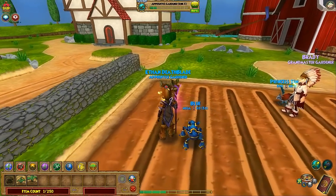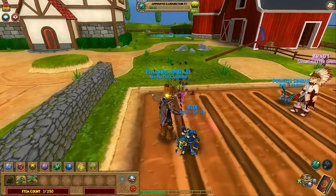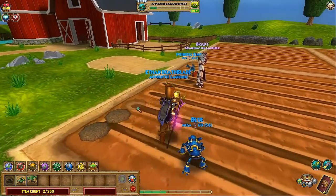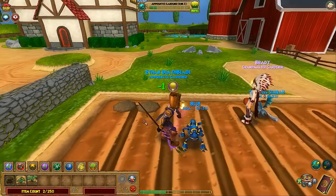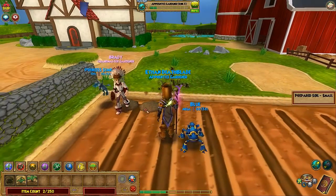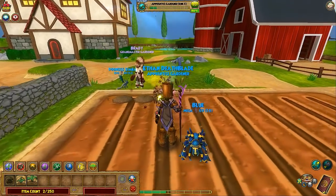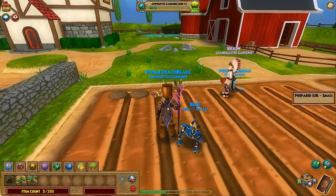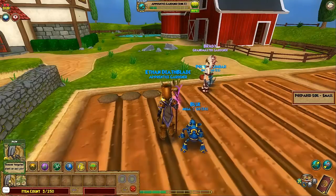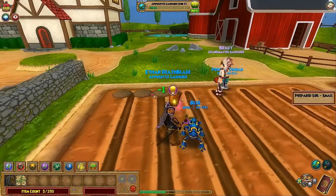You want to plant them close together so your medium-sized spell, when they need it, can reach all of them. You can use the plow spell to remove a misplaced plot. You should do it two by two.